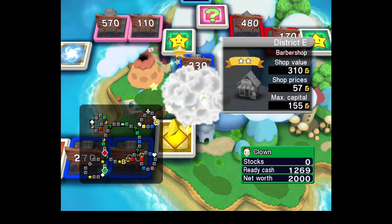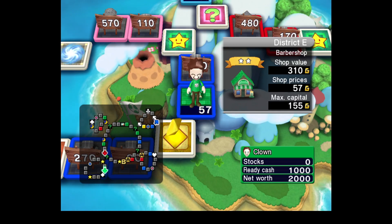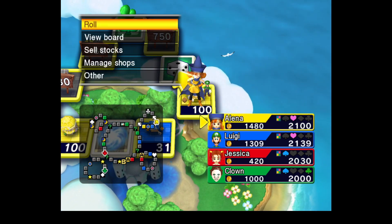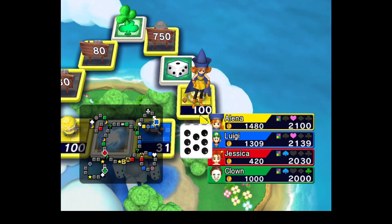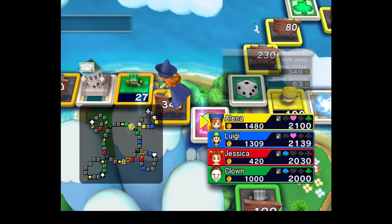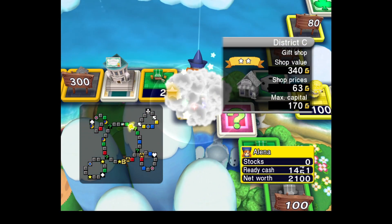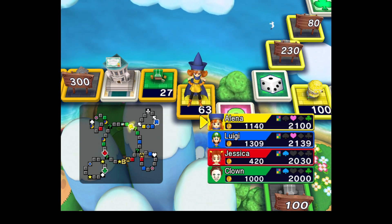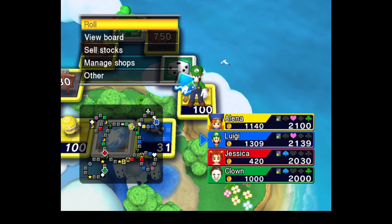I'm actually going to go for the cheaper one. I'm pretty much forced to use my suit yourself card, but that's fine with me. Also in D tier, I'll put the circus tent. Circus tent has a very niche use again.